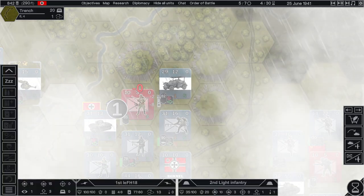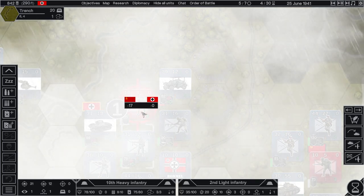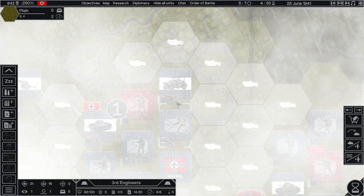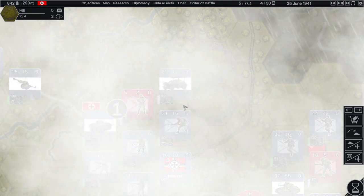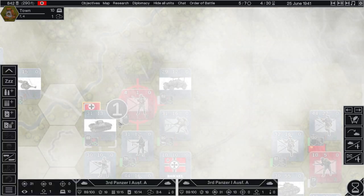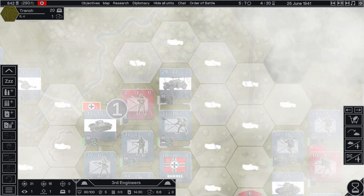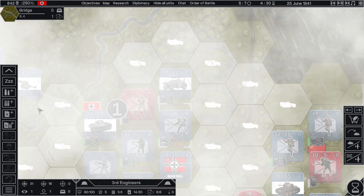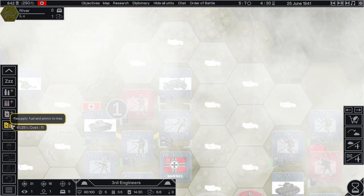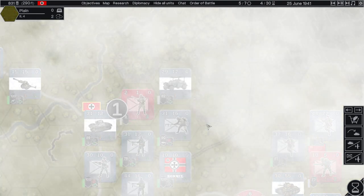Well, we can start by firing here — down to one entrenchment. It's down to 18. We're not going to do any damage — four, okay. He doesn't have supply so he will eventually weaken. Eight here. He has no ammo, that's the problem. So we can resupply fuel and ammo to max — we'll do that. Next turn you can attack.